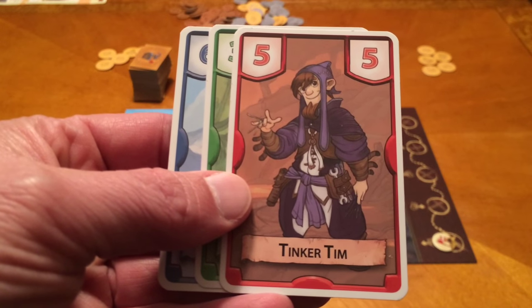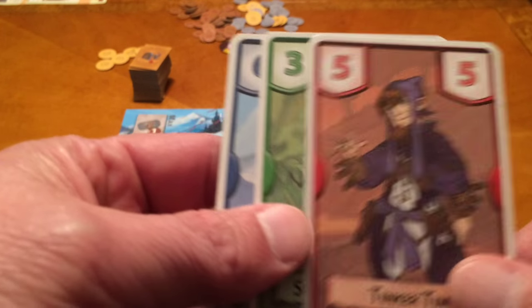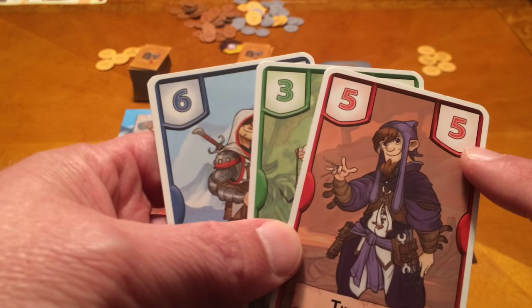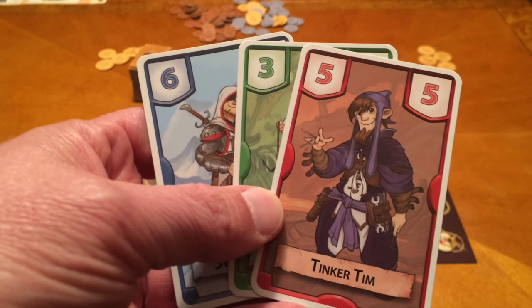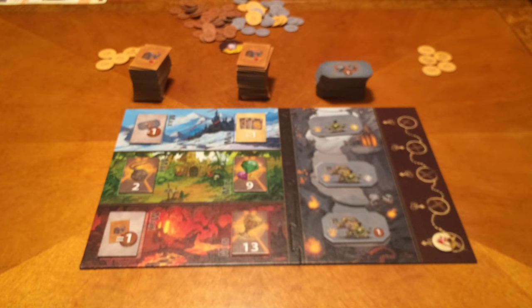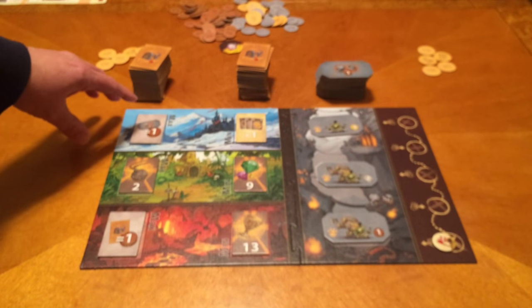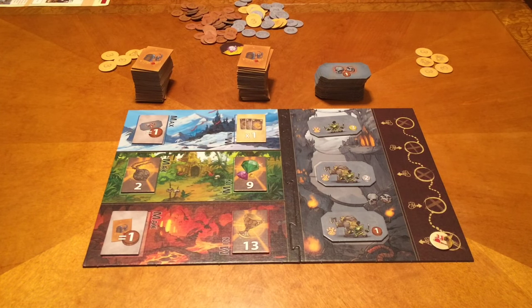Tim likes Tinker Tim just because his name is Tim. Megan likes number 3 because he looks like Myrda. The numbers on the cards determine the value you have overall. When we play these cards, we'll play all of our blue cards first and then resolve the Frosty Mountains area, then green cards, then red cards, resolving each in turn.